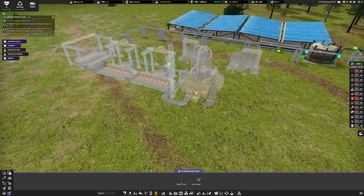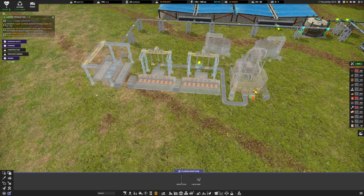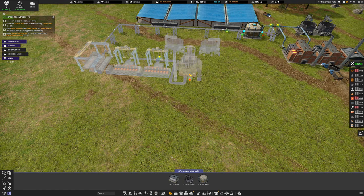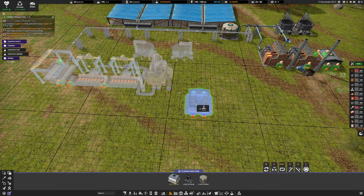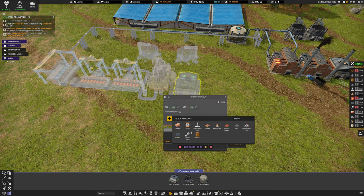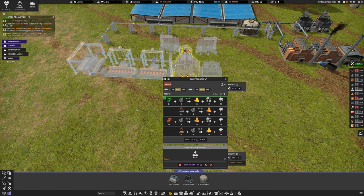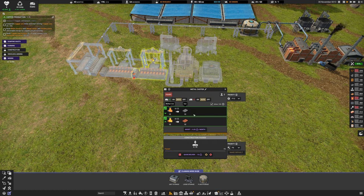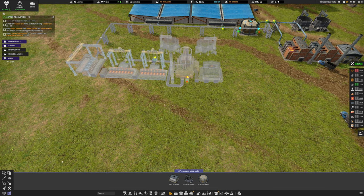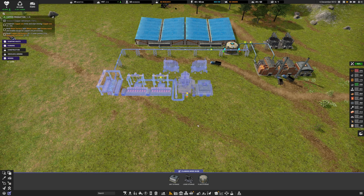I can't do any more conveyor belts yet, but I can put unit storage down and set it to copper. That should be the copper production set up. I'll disable one assembler recipe and just hit play on everything to get it all built and watch the trucks get to work.